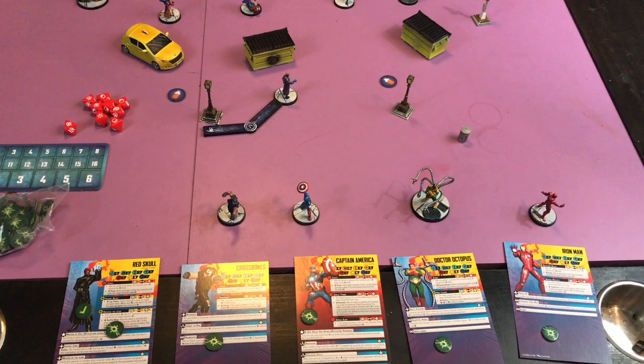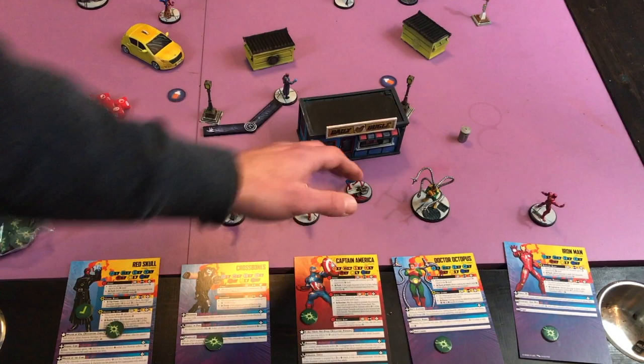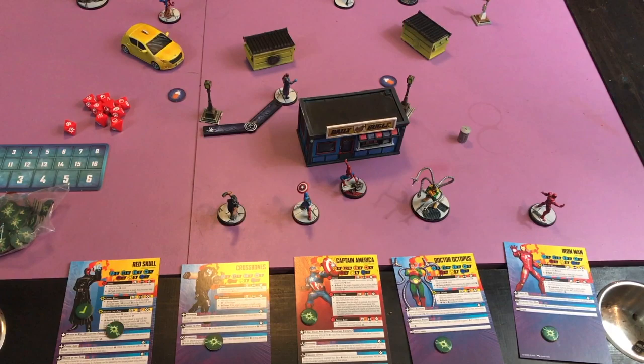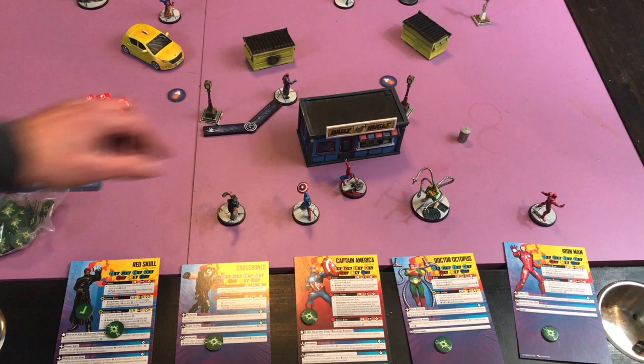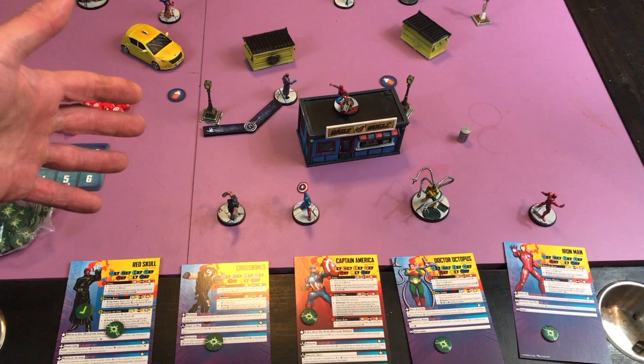Say they move Spider-Man. If the dumpster is size 1 and Spider-Man is size 2, people can freely move on it. However, if a character doesn't have climbing or flying and wants to move onto a building that's a bigger size than them, they have to be within range 2 of that building, then do a climb action which lets you move a short distance up on top. Spider-Man has climbing so he can freely move on top of the building. If part of a building is blocking line of sight, you're going to get cover, which lets you turn one of your dice results into a block.